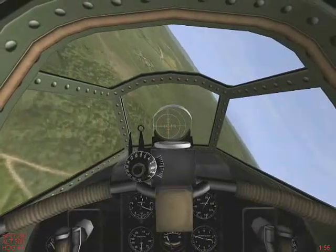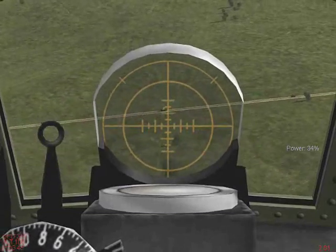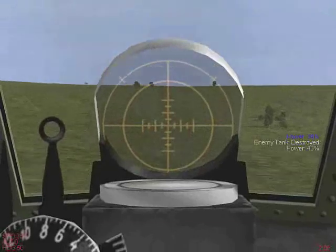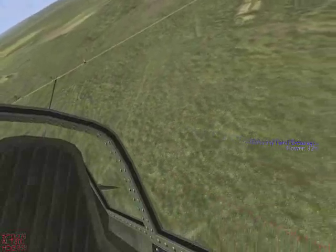Let's do another one. Here we go. There he is — he's kind enough to shoot at us, which is always helpful. We want to keep straight and level to him. See how he's just rising up into us? Fire some cannons into him, throttle back up, look back there, and curl away from anything else that might be shooting at us.